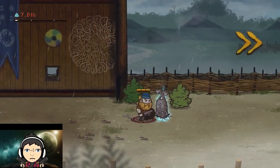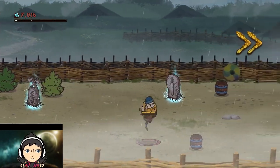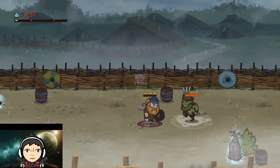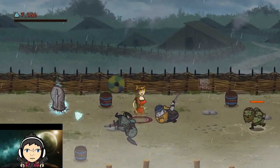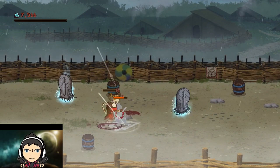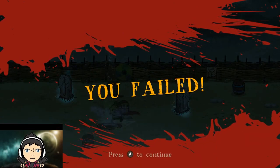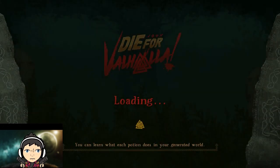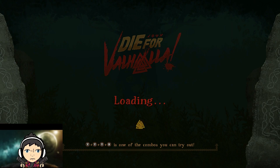Get that, get that. Not quite sure what those hearts actually did — am I supposed to stand under them? Oh, the trapper got me. She has like a cooldown — oh well, that didn't work out so good for me. I'll be back. There we go — start the shindig over again. I can die once more for Valhalla.